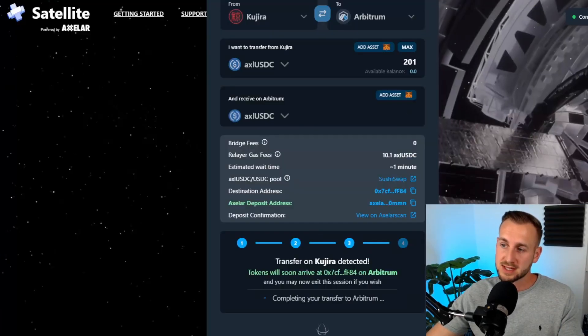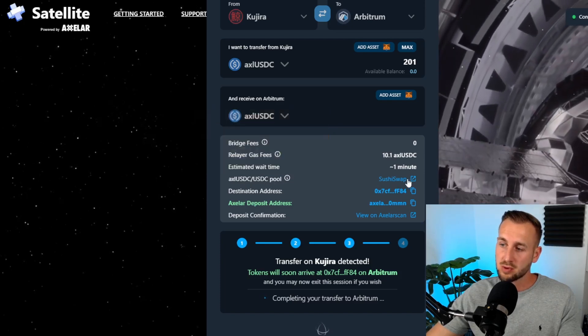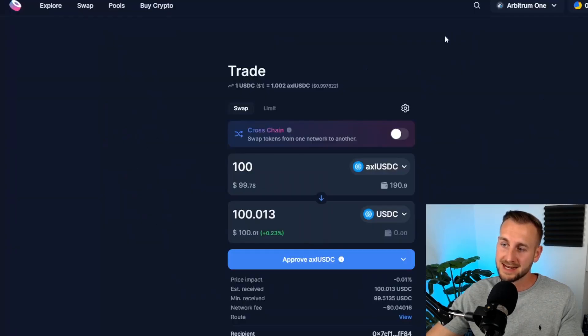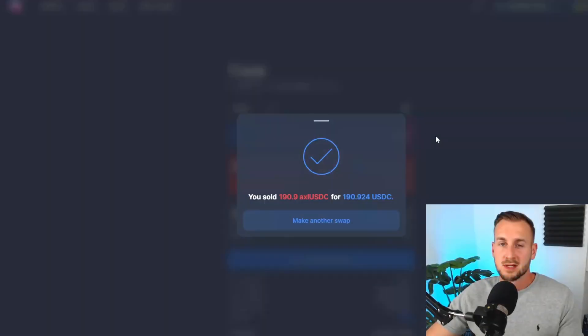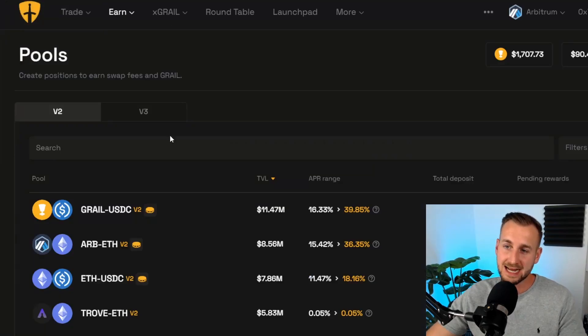Once the bridge completes, I go to SushiSwap using the Axelar USDC to USDC pool link. Clicking that link takes us directly to the SushiSwap pool, where I convert all the Axelar USDC into normal USDC. After following the steps on screen, that conversion is complete and I now have $190 USDC live on Arbitrum.